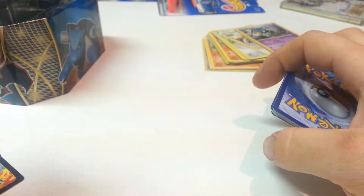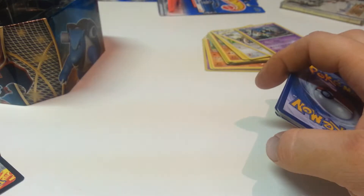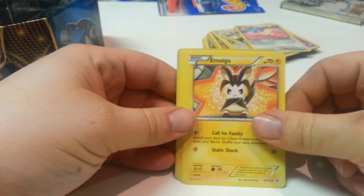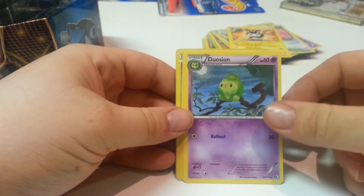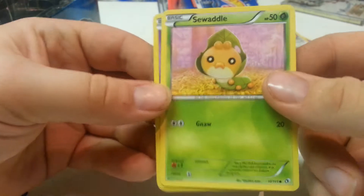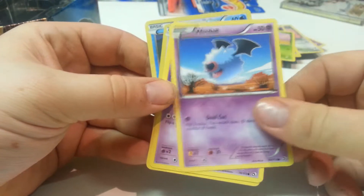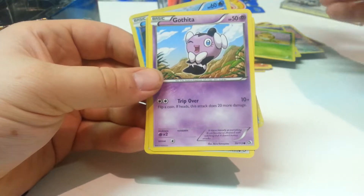The first one is Pancham — I think I got that one already. A special energy — I haven't found many energy cards in this; I think back in the day you used to get a lot of them. A Clefable, Electabuzz, Patrat, Slaking — which I think is based on a sloth — Noibat, Eevee — that's an original Pokemon — Trapinch, and Golett.